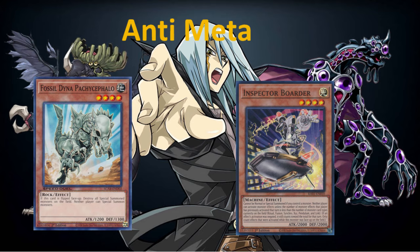The next playstyle to consider is Anti-Meta. These are specific monsters that have floodgate effects — effects that essentially slow down Yu-Gi-Oh! For example, with Fossil Dyna, when this card is flipped face up, destroy all special summoned monsters on the field, and neither player can special summon monsters. Such effects essentially grind the game to a halt and make Yu-Gi-Oh! into a simplified game state. We like to call it Caveman Yu-Gi-Oh!, where it's all about attacking and bringing Yu-Gi-Oh! back to simplified gameplay.